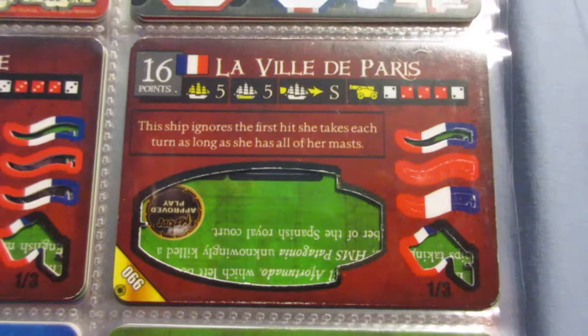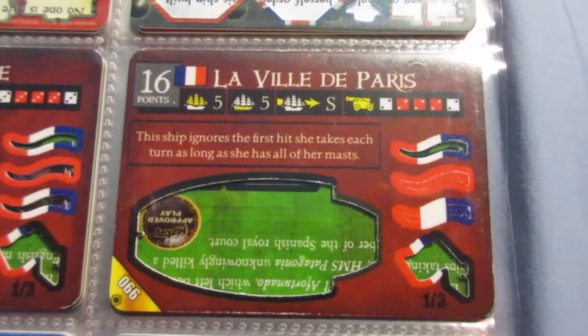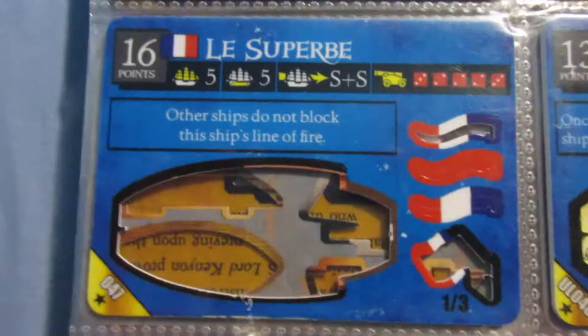The Ville de Paris is really cool. She's based on a historical ship that was like a 3-decker in the Age of Sail, and therefore her guns are really good. The ability is good for defense, but the speed is pretty lacking. Not a bad gunship either.